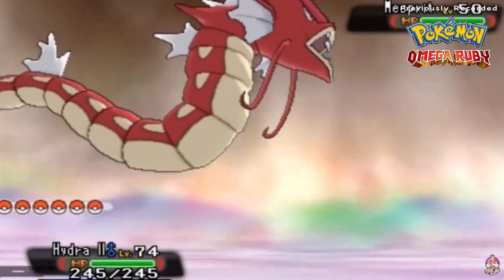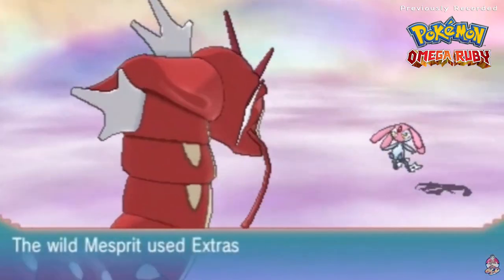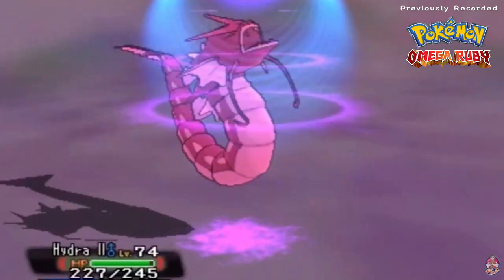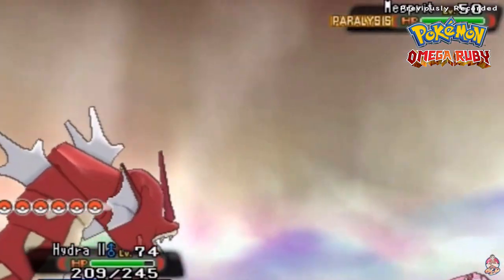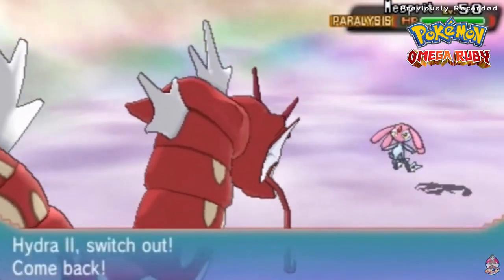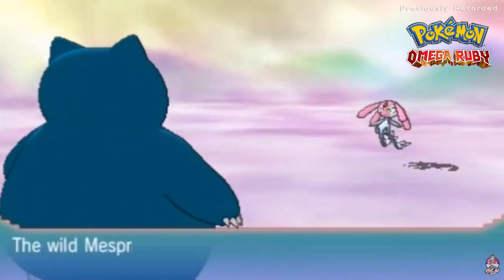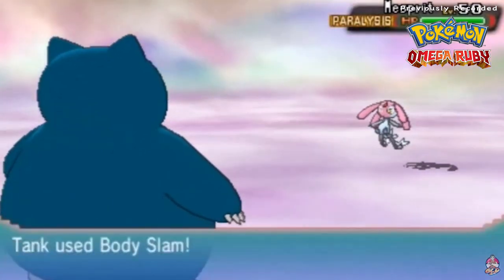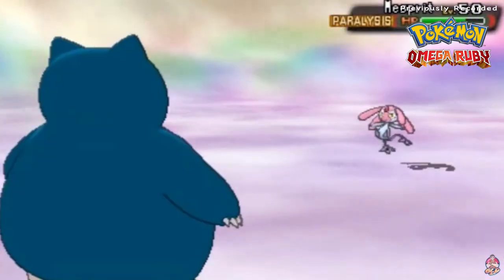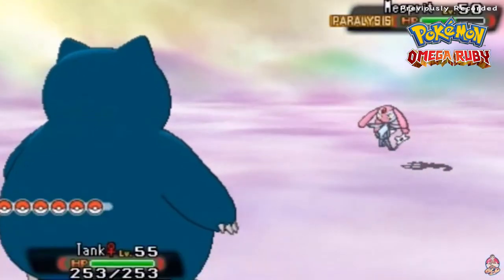We're gonna try and use Thunder Wave since we are faster than these guys. Most of these Pokemon you're gonna be battling are all level 50. Look at that - he is paralyzed! Hopefully we do not make this guy faint because if we do, well, that's it. That is why we have Pokemon around that level. We're gonna go with Tank right here. Remember, Mesprit is a psychic type Pokemon, so ghost types, dark types, bug types - be careful, don't use those guys.